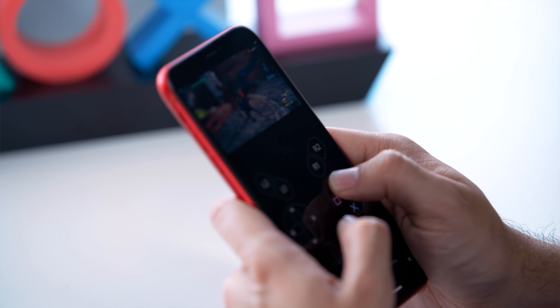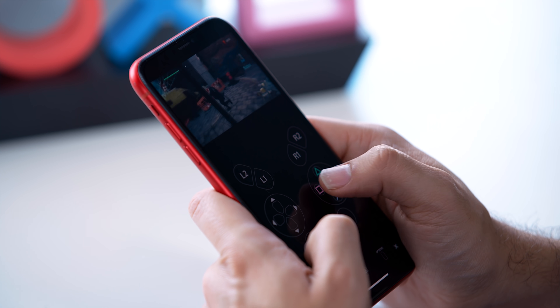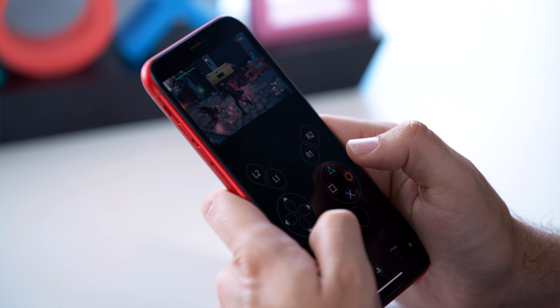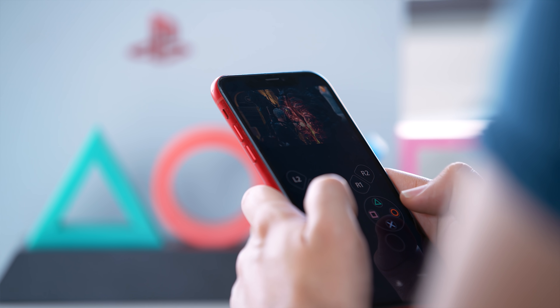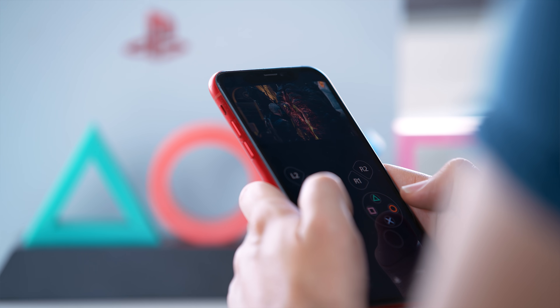Depending on the kind of games you're playing, the controller layout of having all the buttons on the screen may not be the best way to go. There is an alternative method — if you switch over to portrait mode, it'll actually make it so that it squishes the entire 16 by 9 image up to the top, and it has all the buttons beneath, so you're not covering the screen. It's just all a lot smaller.